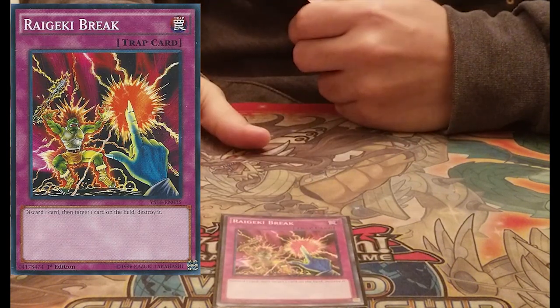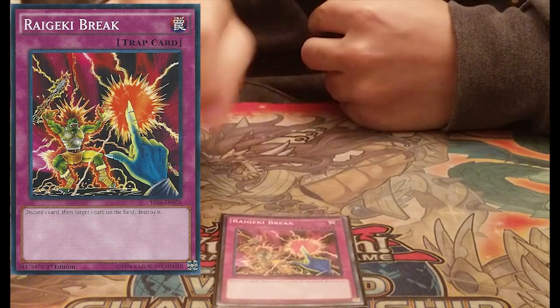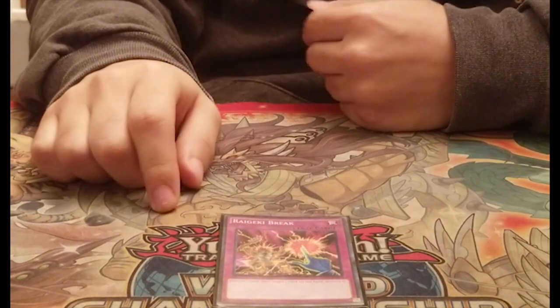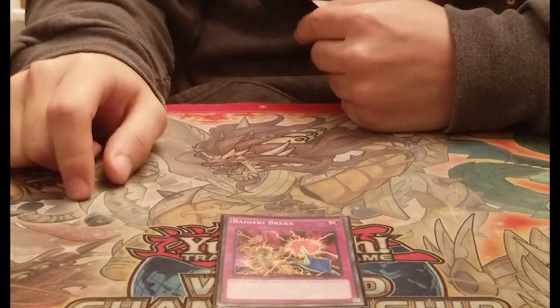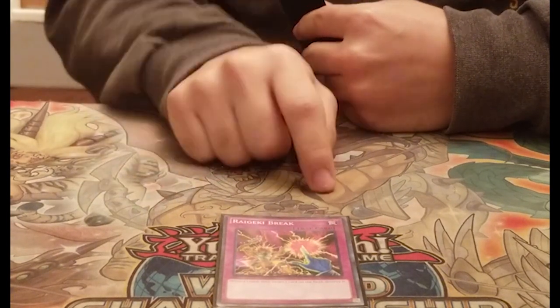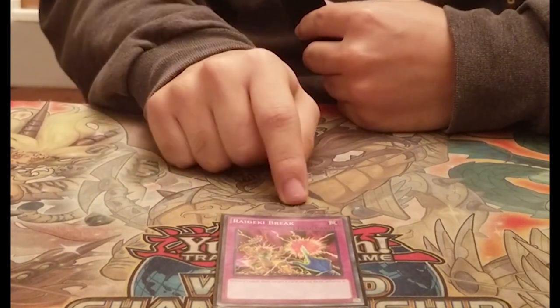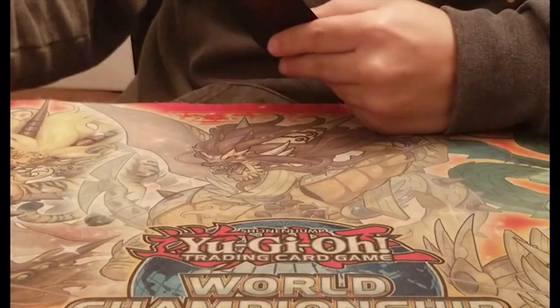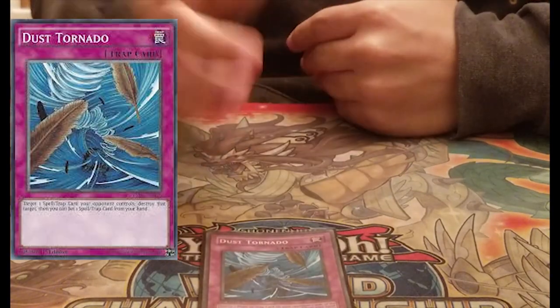One Reckless Greed Break — this card has been doing really well for me. It lets you discard anything to pop any card, and it's really good with monsters like Sinister Serpent, Thunder Dragon, and Night Assailant because you can gain advantage with the discard. Then one Dust Tornado just to get rid of more back row.